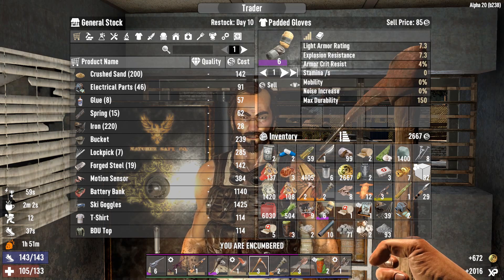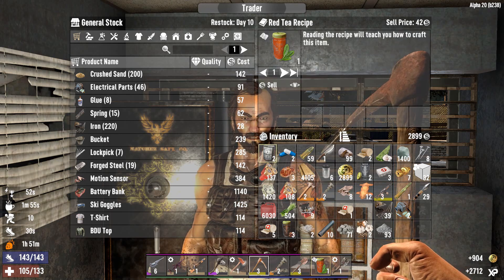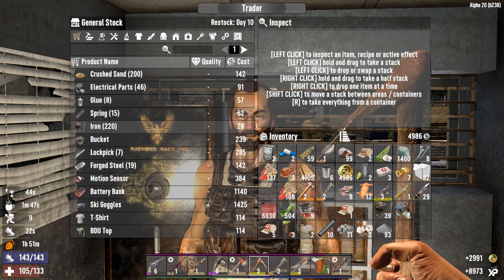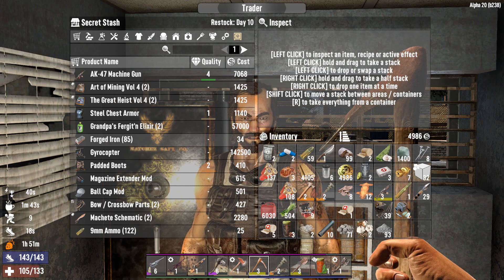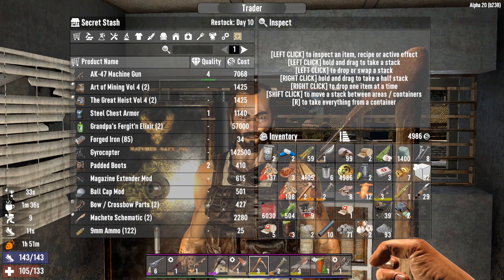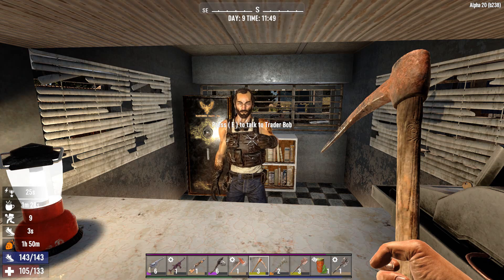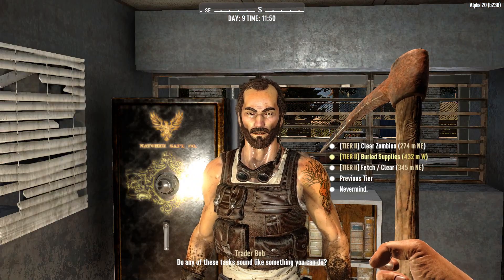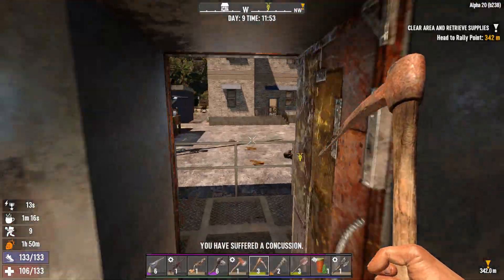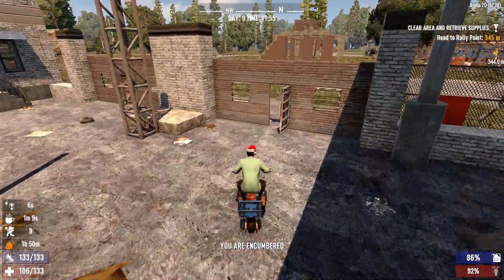He just gave me a level three AK-47, but he's also selling a level four AK-47 — that's hilarious. Ooh, a gyrocopter. There's no way I'm going to be able to get that before the next blood day. Let's do another job. We got buried supplies, clear zombies, and clear fetch. Let's do the clear fetch.